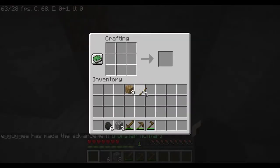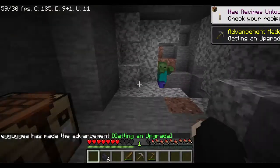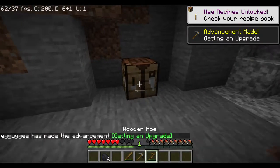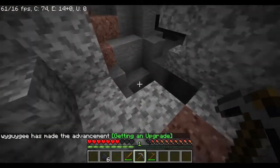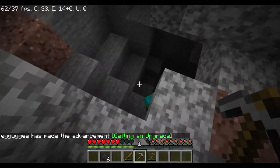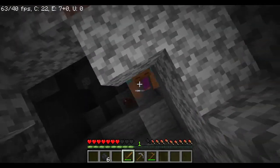Place our crafting table and make our new stone pickaxe — kind of what we did with the wooden one but with stone. Now we're gonna go down into the cave and find iron. It looks like a brown coal instead of black.